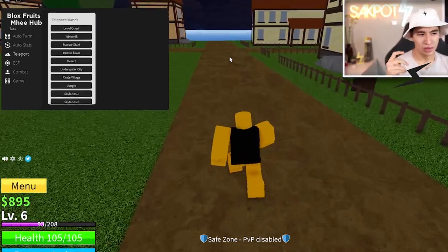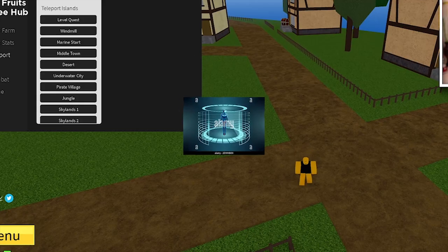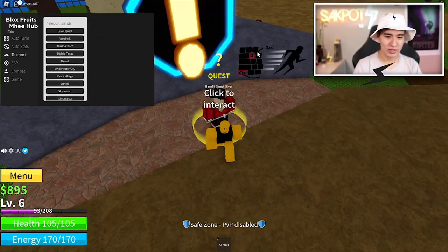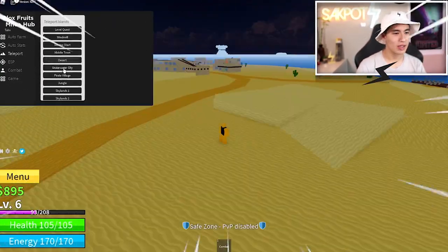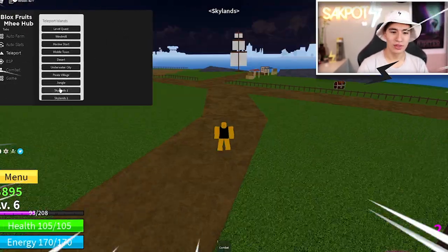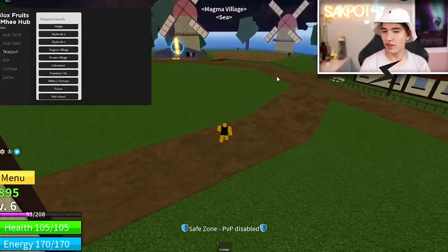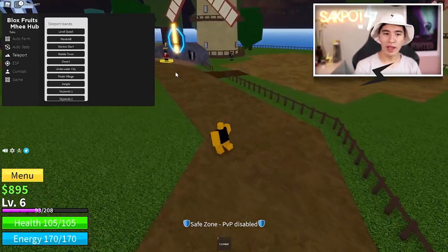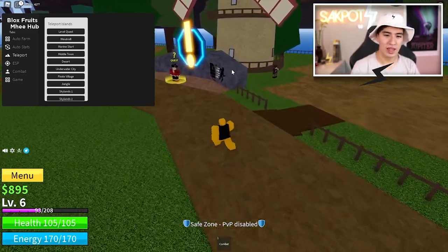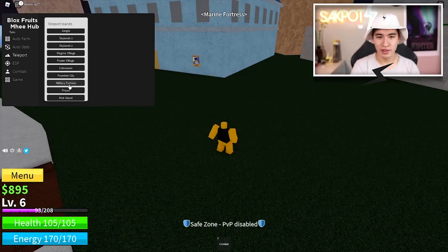You guys also have a teleport section. Here you can teleport to a long list of locations — the quest bandit, the windmill, middle town, the desert, the underwater city, the pirate village, the sky islands, the magma farm, the prison, and more. You can teleport to any of those by just clicking on them. You do need to have the place unlocked to stay there, but if you do, you can teleport straight away. Pretty sick.